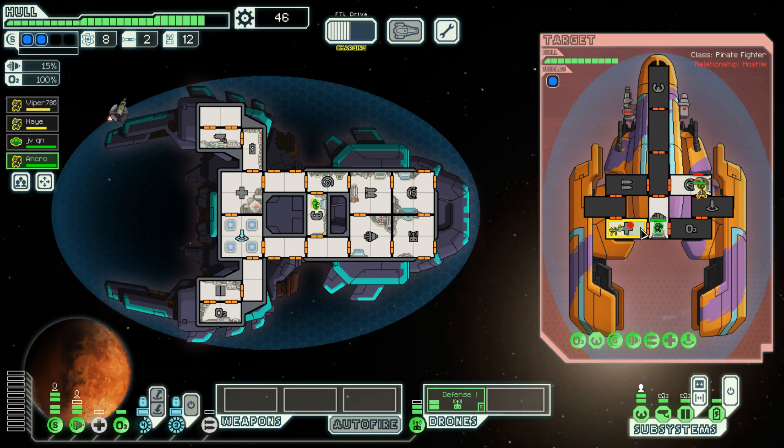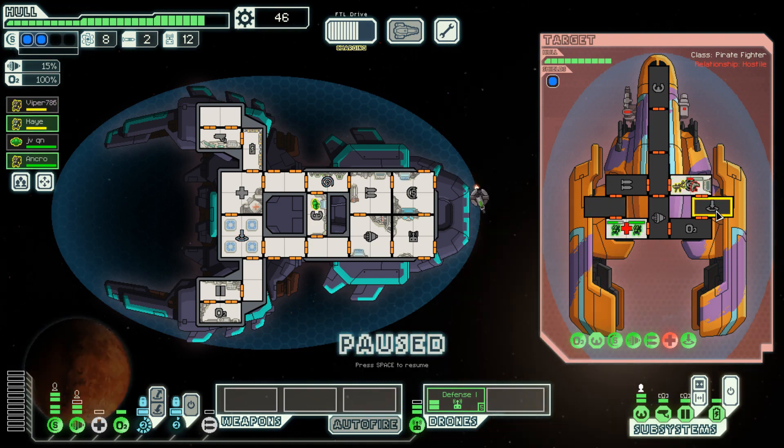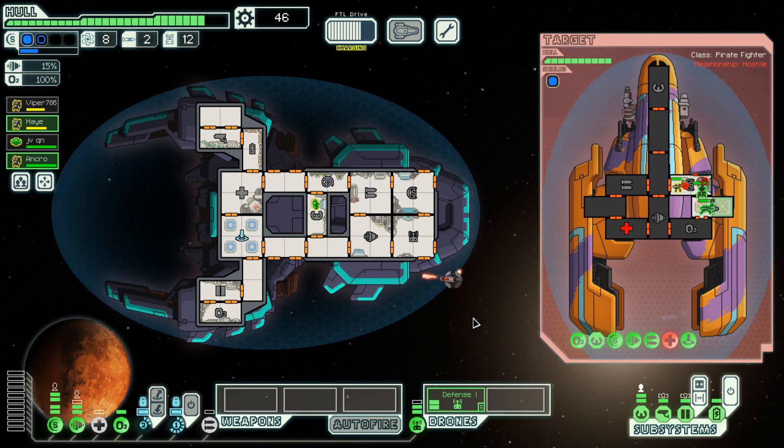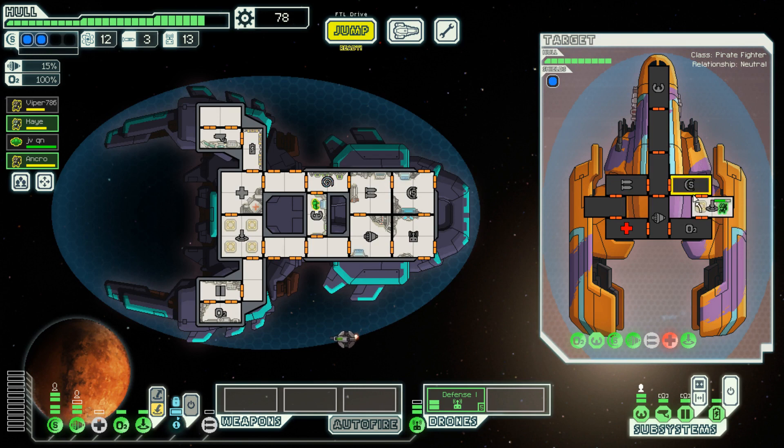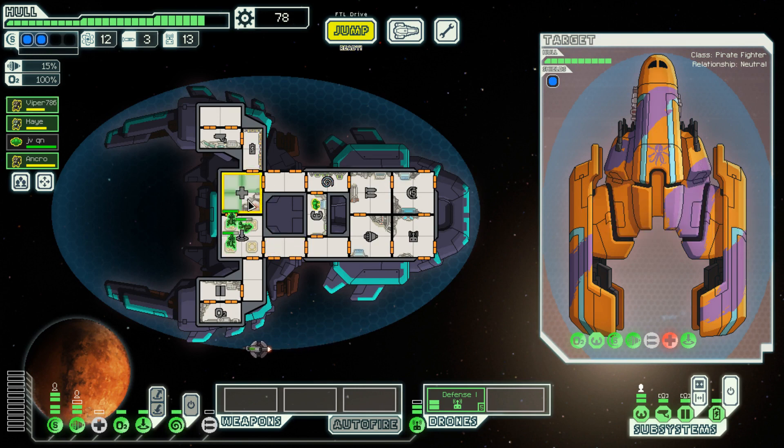You guys get down there and hopefully take that out before he has a chance to run away. We're good — as long as none of those missiles hit us we should be fine. There we go, contact the civilians. They give us stuff too — yay! Took me a while to remember how things work but I'm getting it.